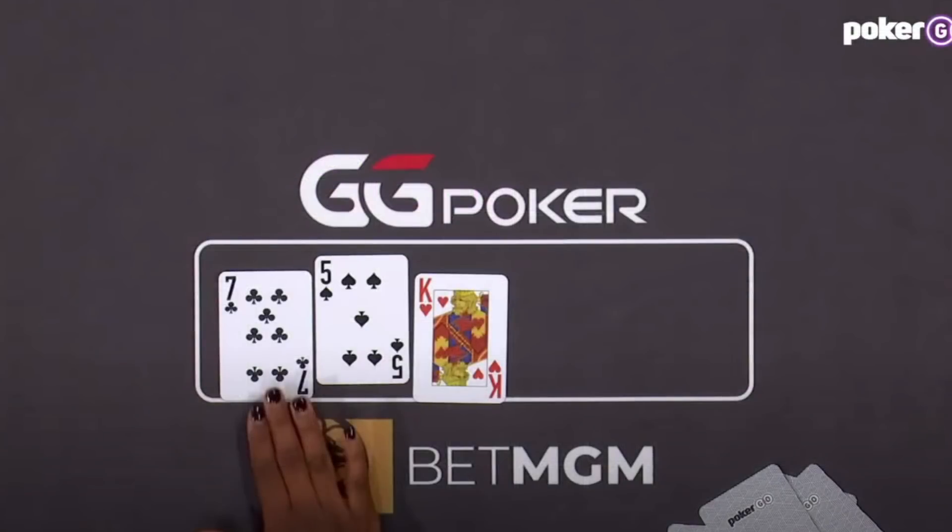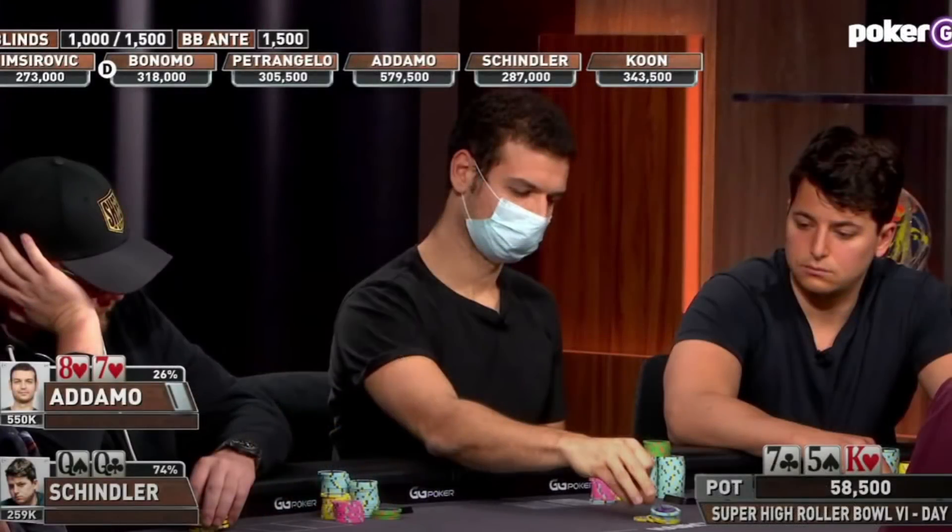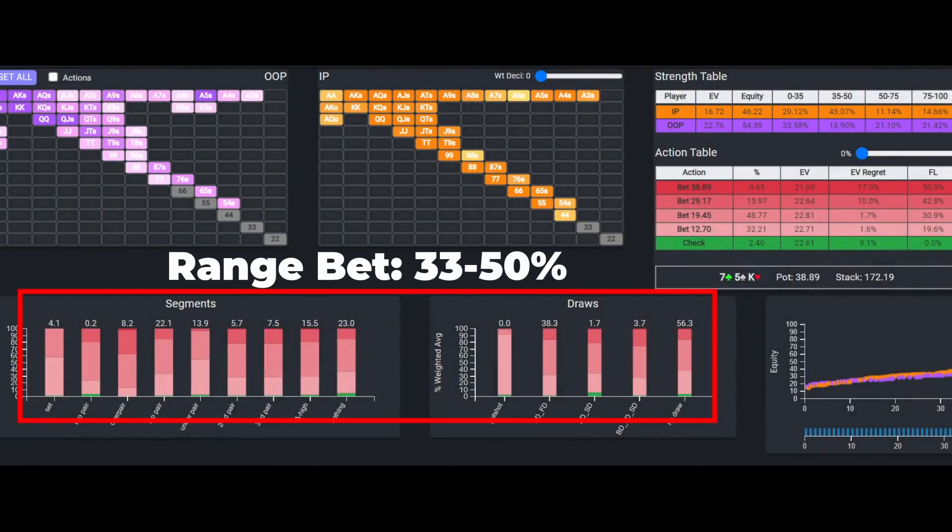The flop comes King-7-5 with one heart, giving Michael the second pair, and he c-bets around a third pot, which according to the solver is basically mandatory.